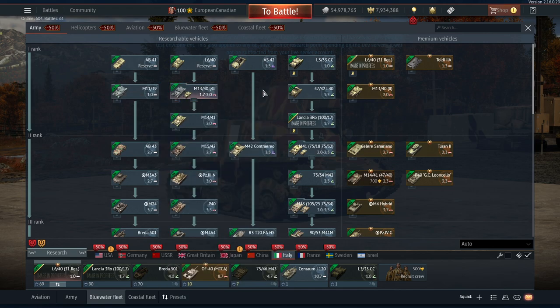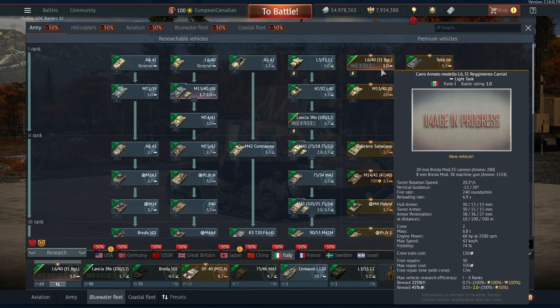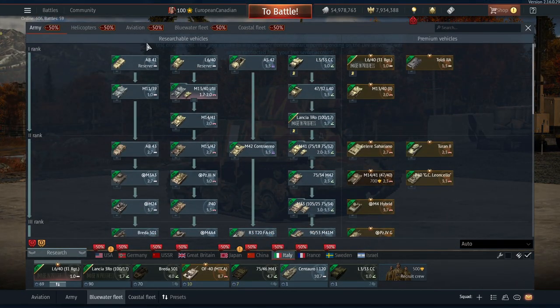In order to keep things standard when it comes to premium vehicles, what they've decided to do is add in a vehicle in the form of the L6/40 — a copy of the reserve one — so it makes more sense to actually grind through the tech tree.